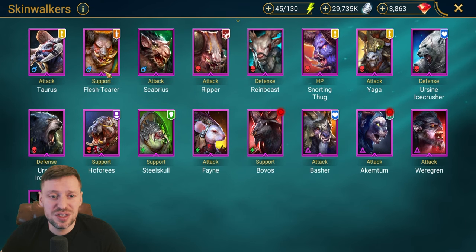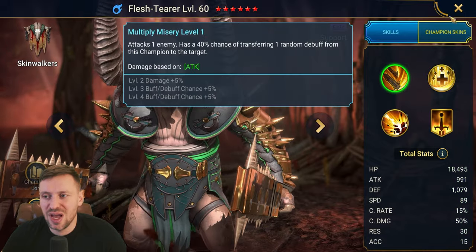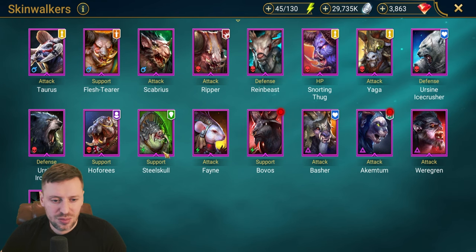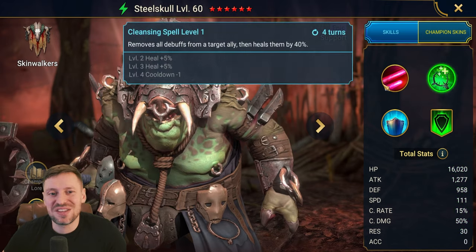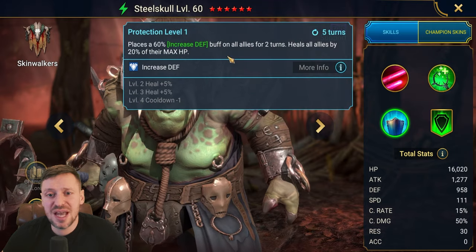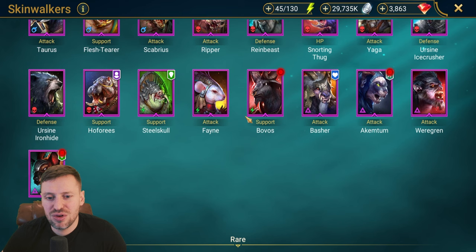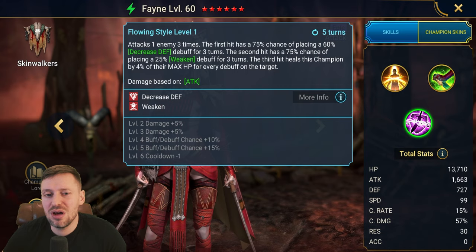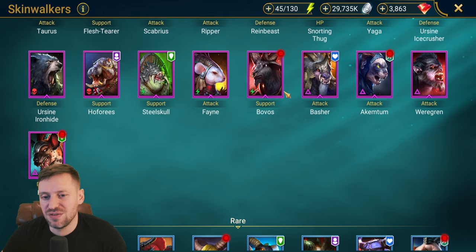Taurus throws out a lot of poisons. Flesh Terror — not strong enough for this fight. Still Skull — one of the OGs, does a single target cleanse and decent AOE heal, throwing out poisons on the A1. Pretty decent but old school. Bane can do a lot of damage but she's going to be too squishy for this fight.